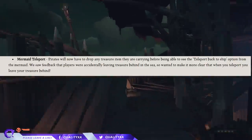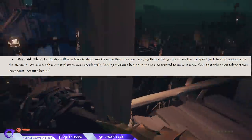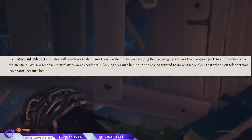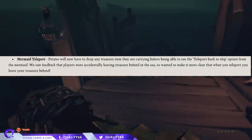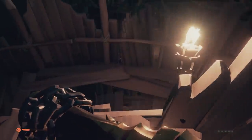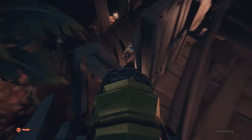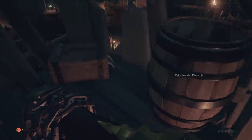Moving on to the mermaid teleport: pirates will now have to drop any treasure item they are currently carrying before being able to see the teleport back to ship option from the mermaid. They saw feedback that players were accidentally leaving treasure behind in the sea, so they wanted to make it more clear that when you teleport, you leave your treasure behind. I know a few friends actually tried using the mermaid teleport with a treasure chest in the beta and they did lose their treasure.